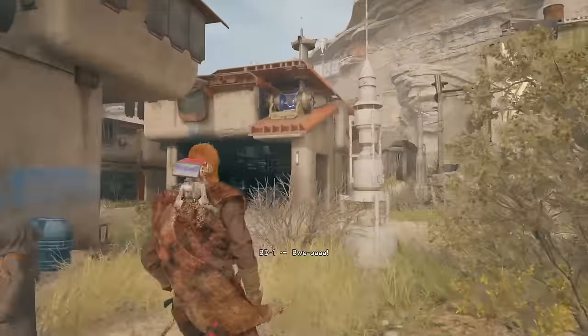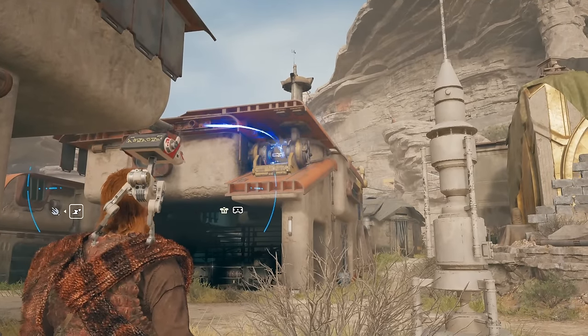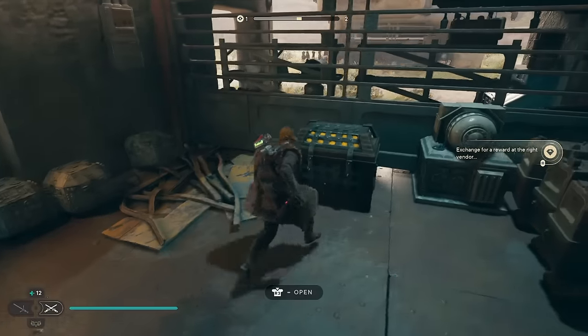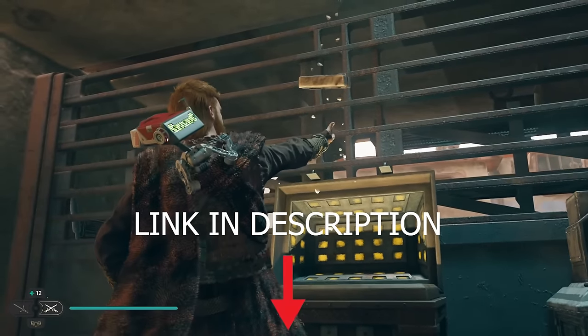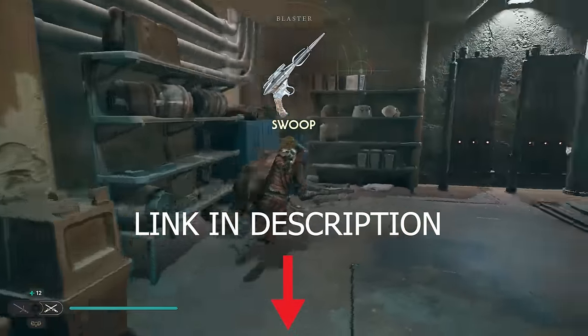So for this one, we're just back in the town. You need BD's Electro Dart unlocked to do this, but you also need to have helped the Jawas in the Bygone Settlement to even have access to shoot that Electro Dart. Once you've done that, you'll be able to open the chest. If you're looking for a guide on how to help the Jawas, check out my Prioryte Shard Guide and look at Shard 54 for how to actually reach them and help them out.